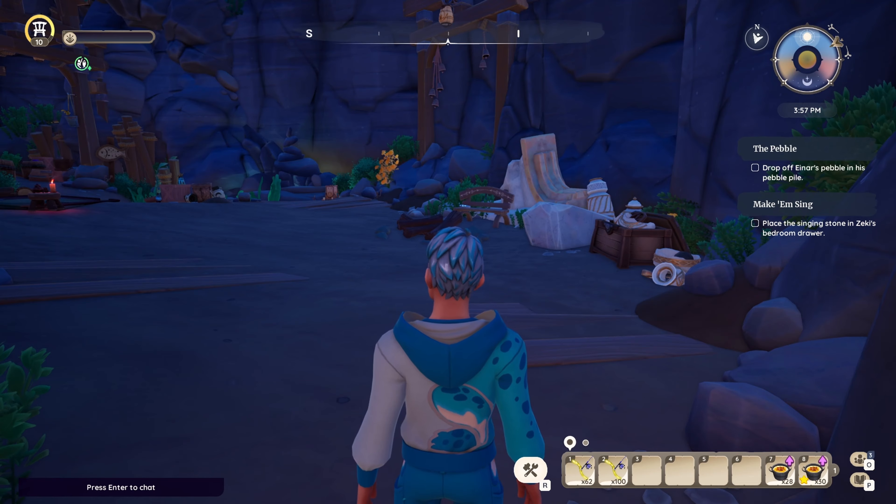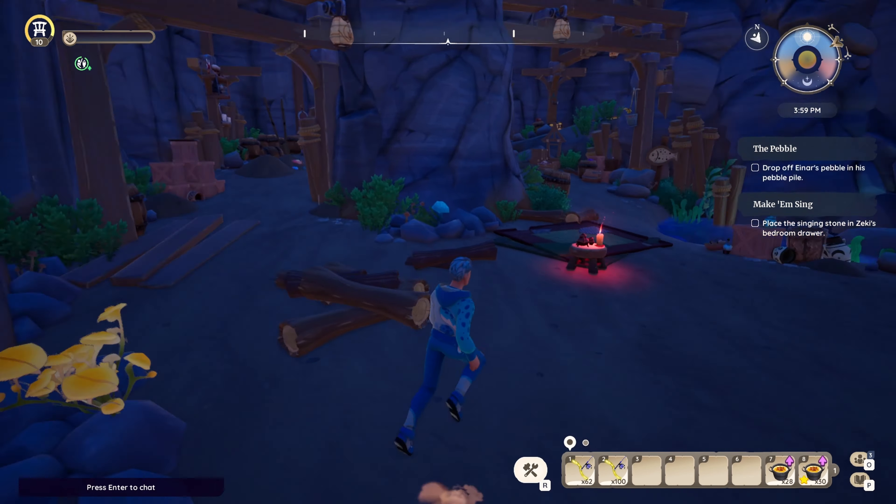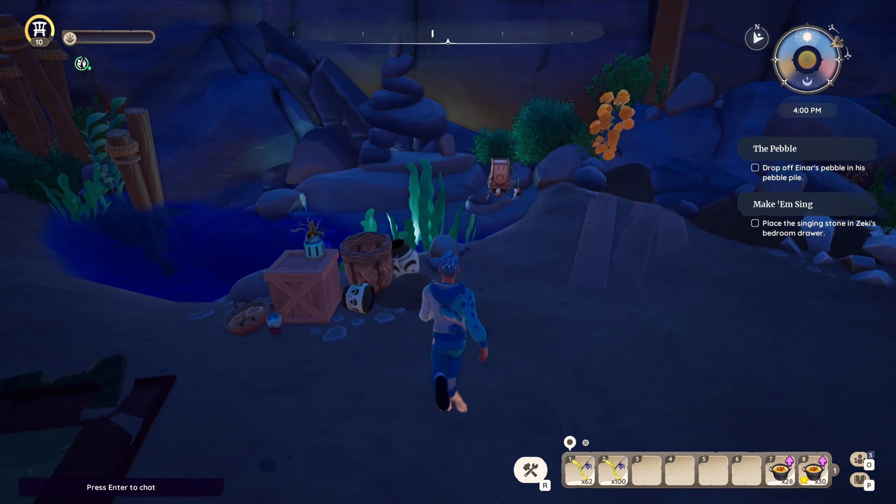So this is Einar's cave. After giving him all of his pebbles and reaching a level 3 relationship with him, you unlock his quest — the pebble.